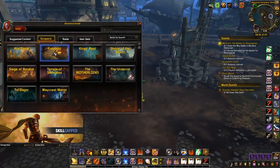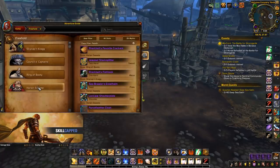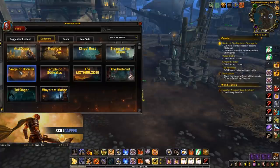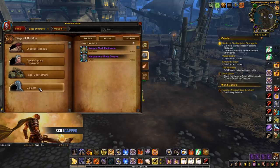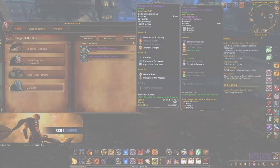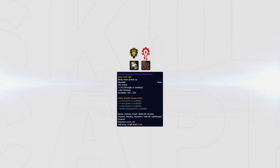The helmet, Sea Brawler's Great Helm, drops from the last boss of Freehold, so get a group of plate users together to help you get this helm. The shoulders, Kraken Shell Pauldrons, drop from the last boss of Siege of Boralus, so again get that group of plate users together. You can also get Avenger's Might by capping your conquest, as it's on the Dread Gladiator's plate pauldrons.